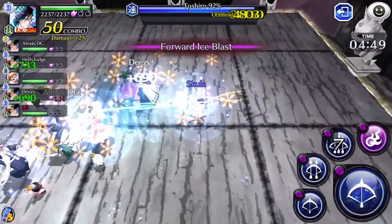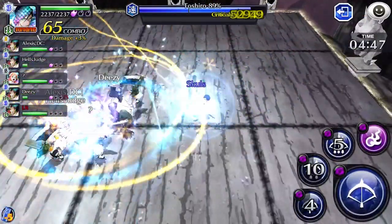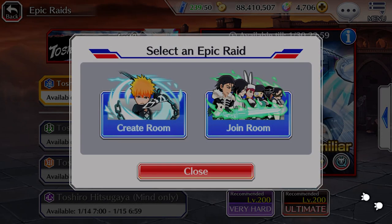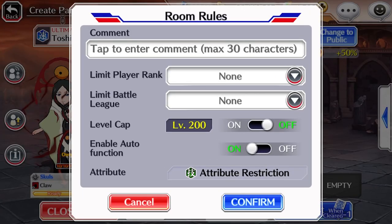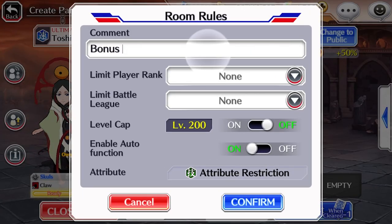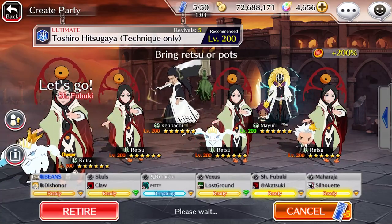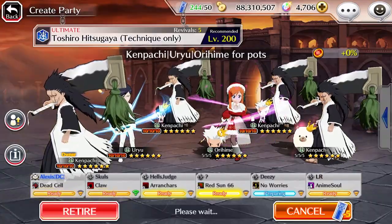Both sides of the argument have their valid points. But what if they can work together? The easy fix is to host your own lobbies — you'll have the freedom to choose between which one you want, given that people can read. Start off with full metal bonus characters, and once the shop is bought out, switch over to potion drop characters only.